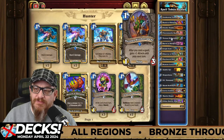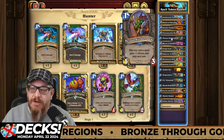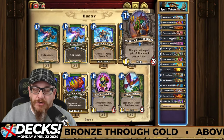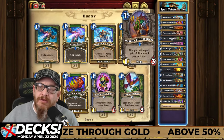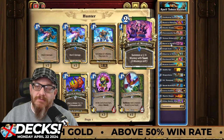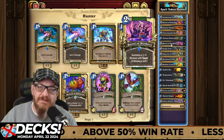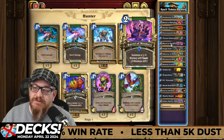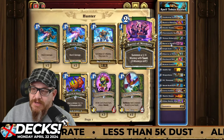Vicious Slitherspear — after you cast a spell, gain plus one attack until your next turn. So it's very easy to keep this on board for one turn, cast some spells, and then make it a three-three or a four-three to hit your opponent with. Barrel of Monkeys — this is a way to give yourself a little less pressure for your opponent's next turn, because now they've got one-four taunts to deal with. It also works very well with Bunch of Bananas.